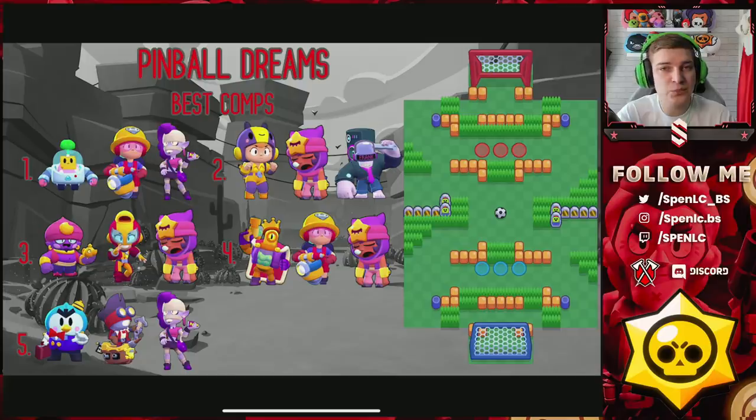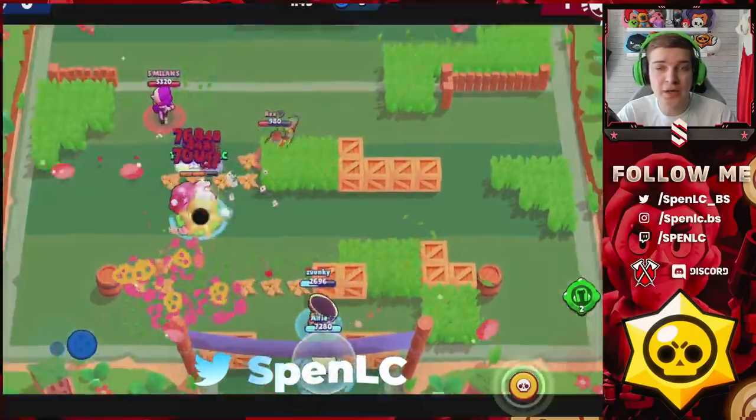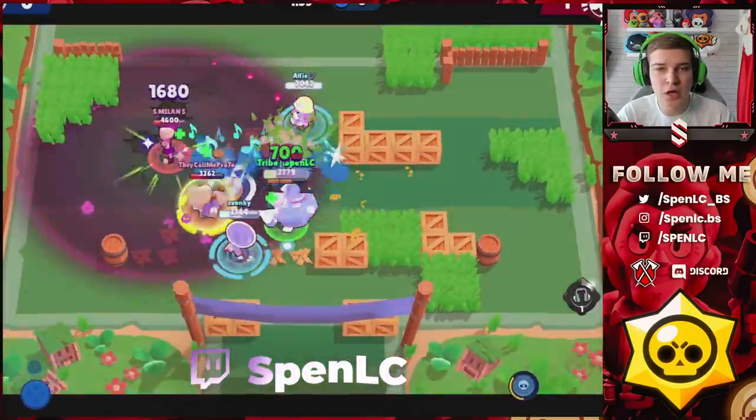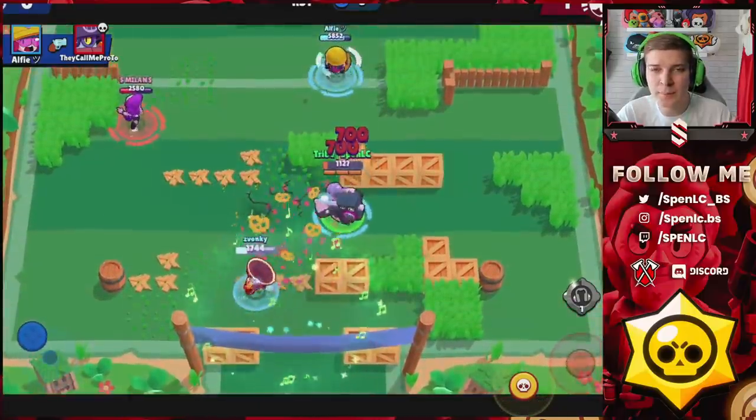For Pinball Dreams — Sprout is very very dominant inside of this one, but not all games are going to have Sprout. Rico is really really good here. Bee and Rico have really low HP so Sprout dominates them, but when Sprout isn't involved, Bee and Rico are going to shine. Frank can go against the walls — he's got really high HP so he can get up close and personal. Sandy is really really good right now, especially on maps with a lot of wall-peaking ability, and the Poco strats are really good here.